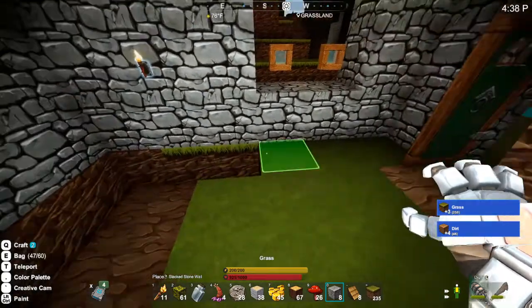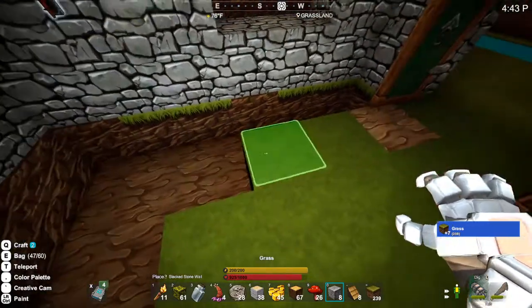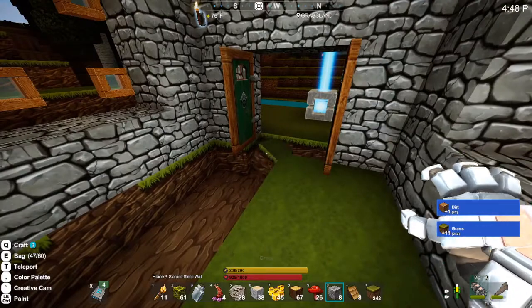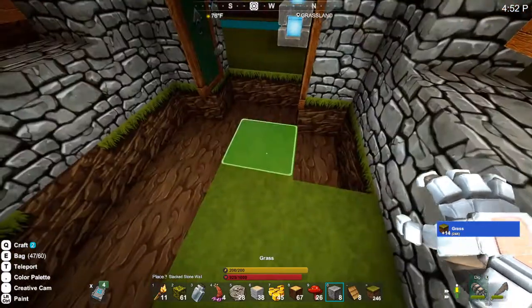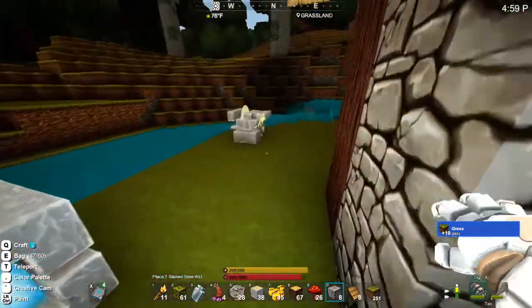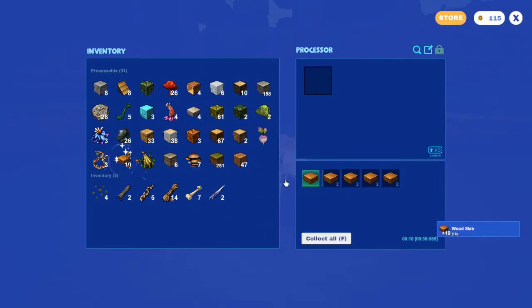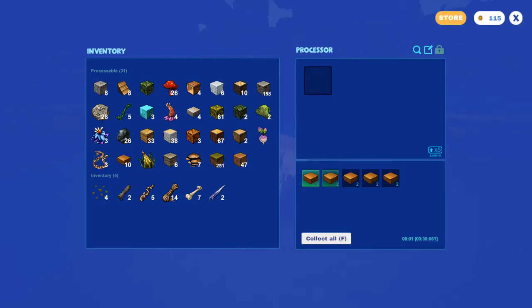There are a ton of customization options in this game — different types of wood, different types of created blocks like the stacked stone look. I wanted to stick with basic materials when we first started out. I might have to go get some more vines, but I should be able to get this to the point where we could stay in it at night. I could have sworn we picked up sand — we're going to have to go get some.